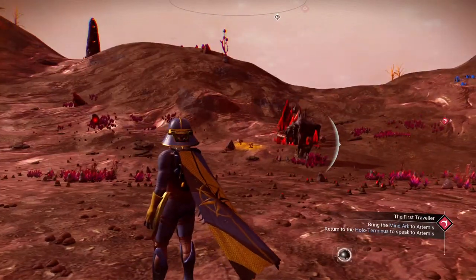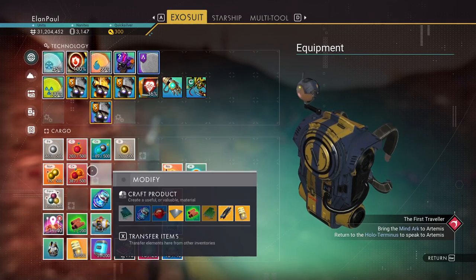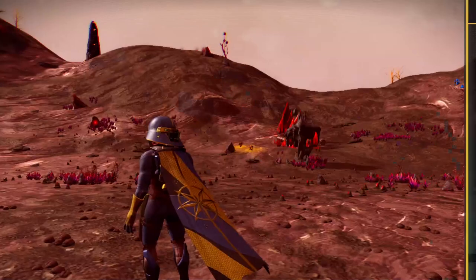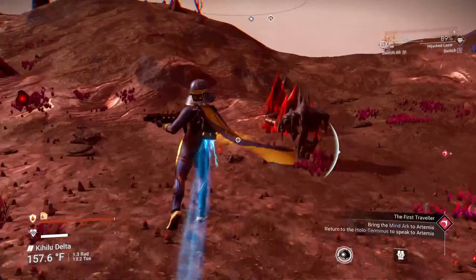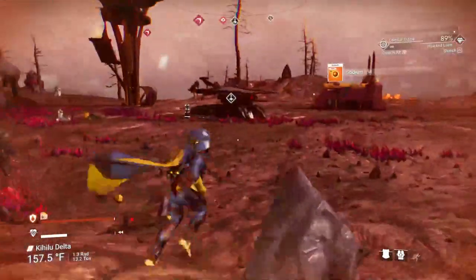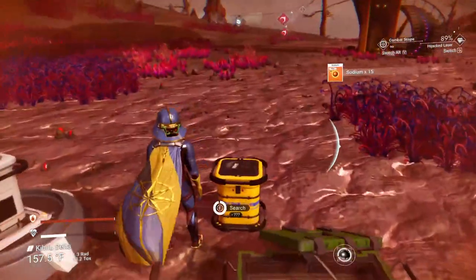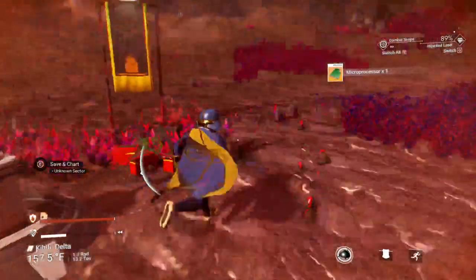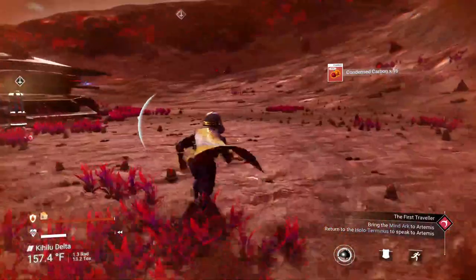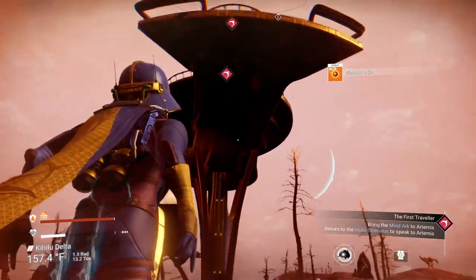So we are here. How are our resources looking? Looking okay, not great. We need more sodium. Since we're here and there's sodium right here, let's go ahead and grab it. Could always use more of that — grab supplies while we're here. Nothing like an extra microprocessor; you never know when you might need it. And more sodium. Excellent.